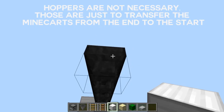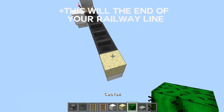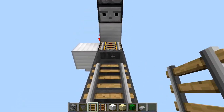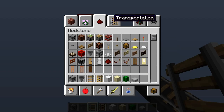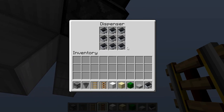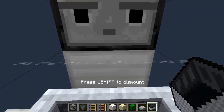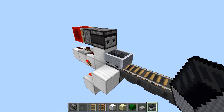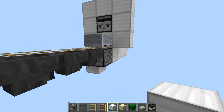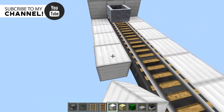Now place some hoppers going into the dispenser, then add a sand block if you want to include a minecart-breaking system, a cactus, and a slab so you won't hurt yourself. Place rails going into this, then fill the hoppers with minecarts and place one on the rail. When you sit in the minecart you'll be launched and a new minecart will be replaced. Cover up all the redstone and you can add another station for an amazing railway system.